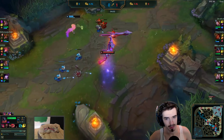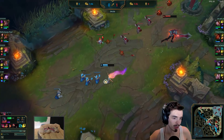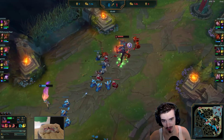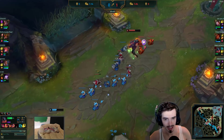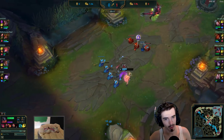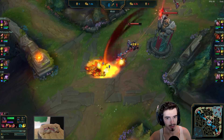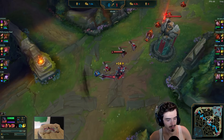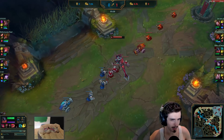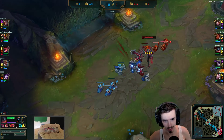He catches the Zoe on the edge of Aatrox's Q and then throws out the cage, going for that little engage. But the disengage from the sleepy bubble means he's not going to do anything more. He does have his Cleanse up though — I don't know why he didn't go for that. Zoe must have picked up a Cleanse from a random minion, one of those spell drops.